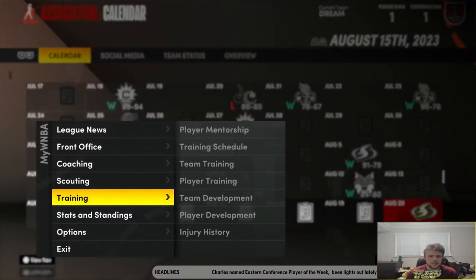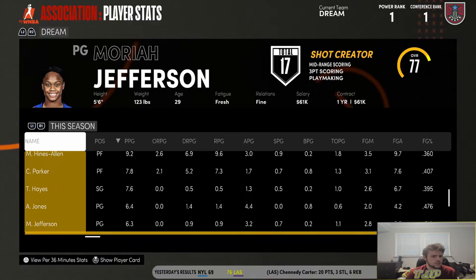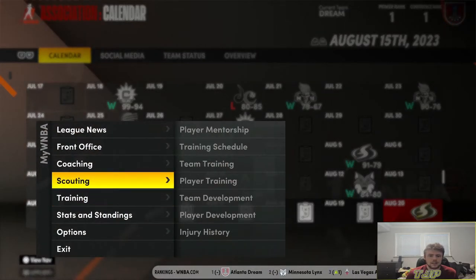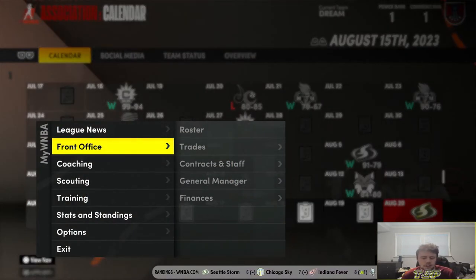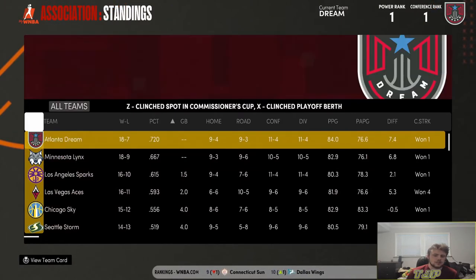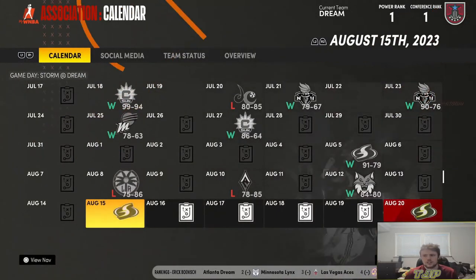At the trade deadline we are 18-7, having a really good season. Aislinn Peters, Elena Deladon, and Kayla McBride are all doing their thing — three women averaging double figures, five averaging over nine points. In terms of standings, we're 18-7 — basically the best record overall in the WNBA. Not going to make any moves — it's championship or bust. Let's simulate the rest of the season.